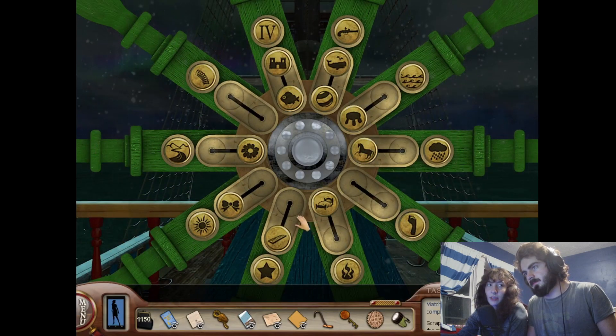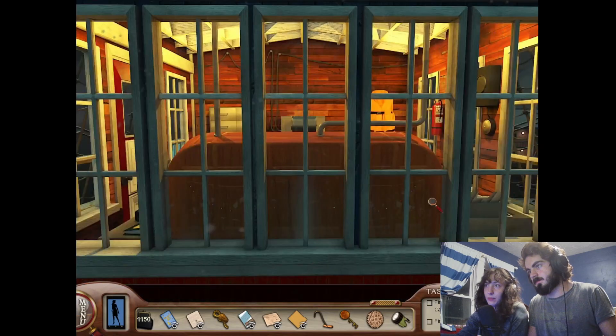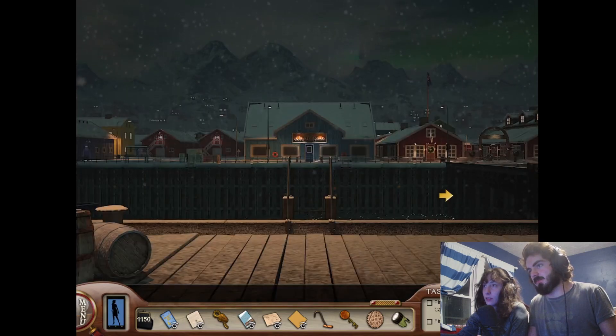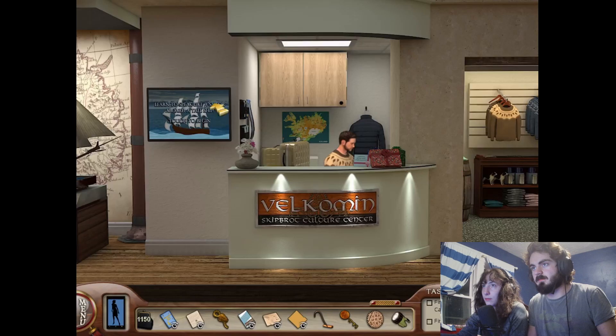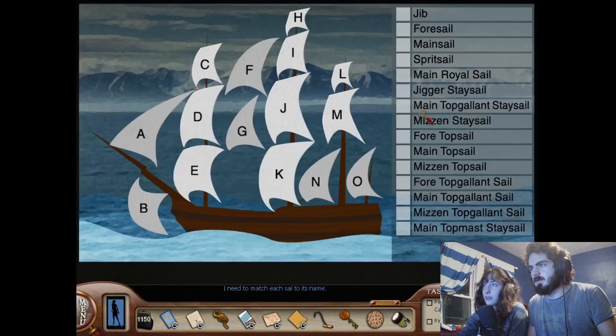Where else do you think I could be getting this knowledge? The museum — because I intended to check there with this puzzle in mind. You should go back to the museum; I can maybe help you solve that. It's like anatomy of a ship. It's that thing on the wall right there. I need to match each sail to its name. This looks impossible.